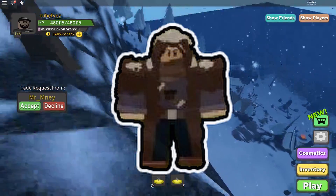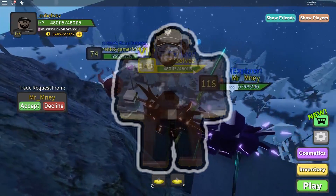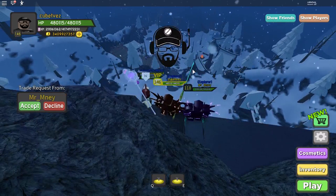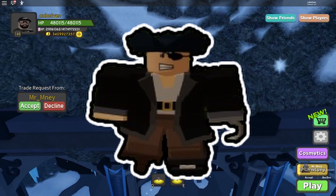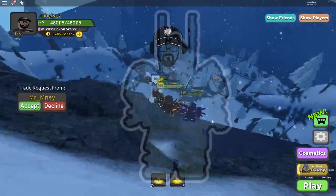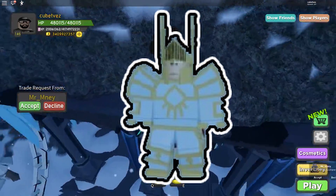Next one is Winter Outpost — I'm not really sure what this looks like, but if you guys know, please tell me in the comments down below. For Pirate Island we have this peg-leg pirate costume. On King's Castle we have this costume, which I would say might be my favorite one so far.